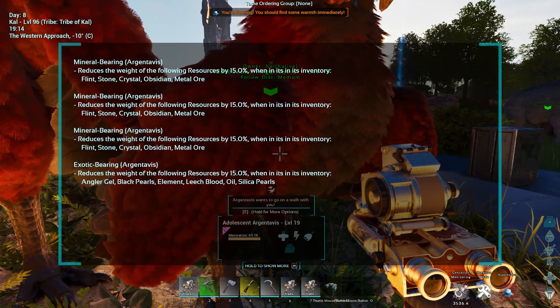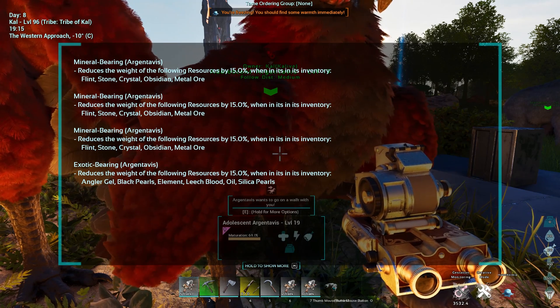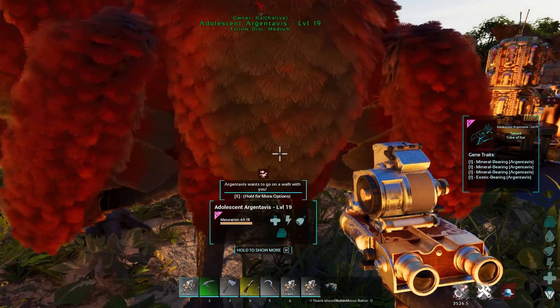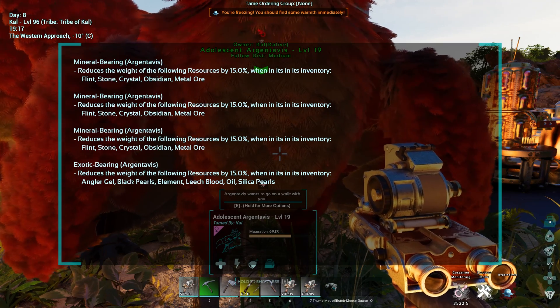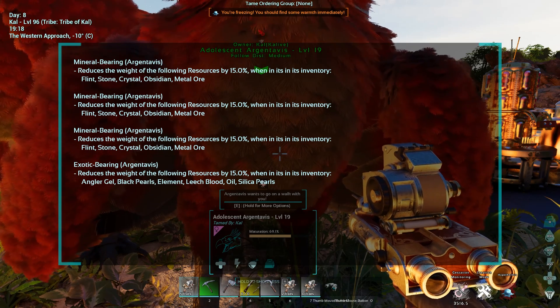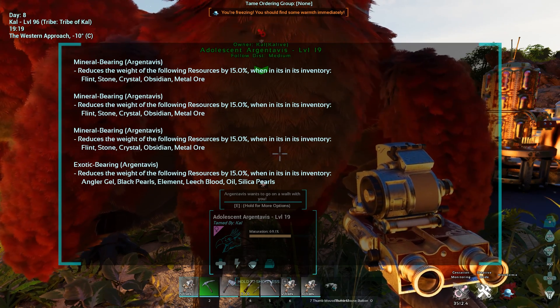This creature has three mineral bearing traits on it, and these all accumulate and stack — so 15% times three gives 45% total. It works for flint, stone, crystal, obsidian, and metal ore. RGs already have a 50% reduction for metal ore, so that also stacks on top of this extra 45%.